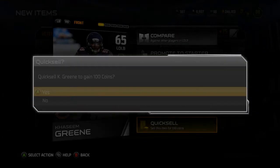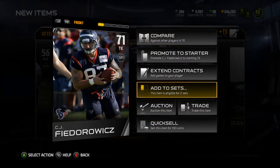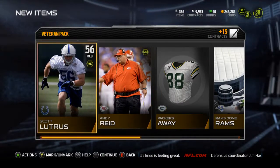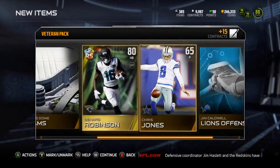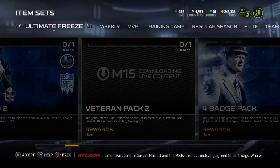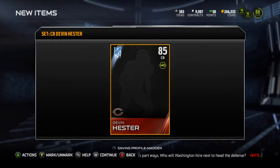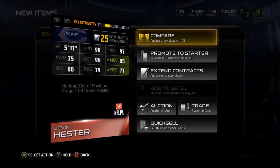Kaseem Green. CJ Fedorowicz — what sets does he go into? Oh, he goes into Elite Texans, so I'm going to hold on to that. Scott Lutras. And then I have the cornerback Devin Hester, which is not a terrible card — it's not the greatest card, but hey, it's not half bad. I'm going to keep it for sure.